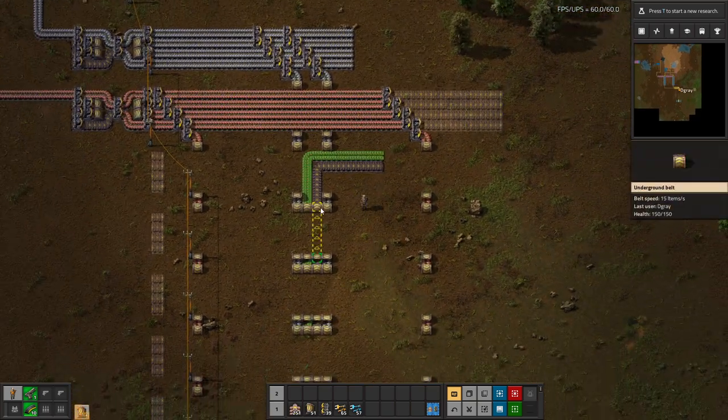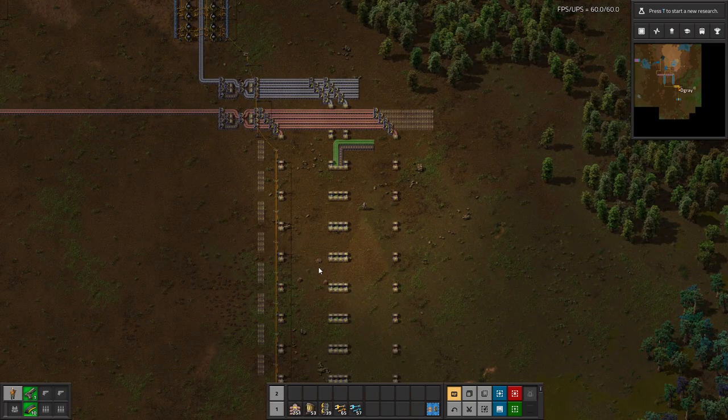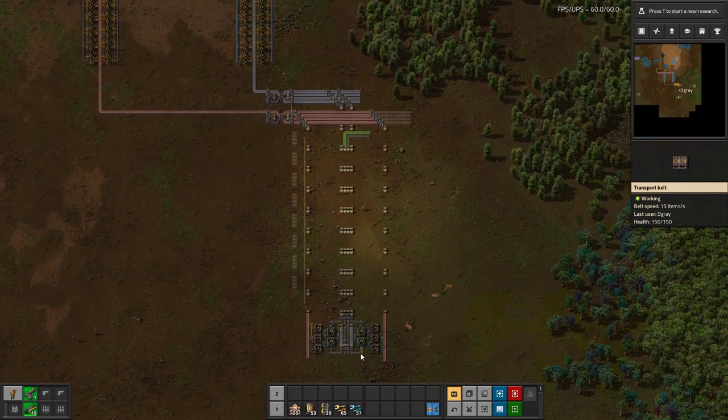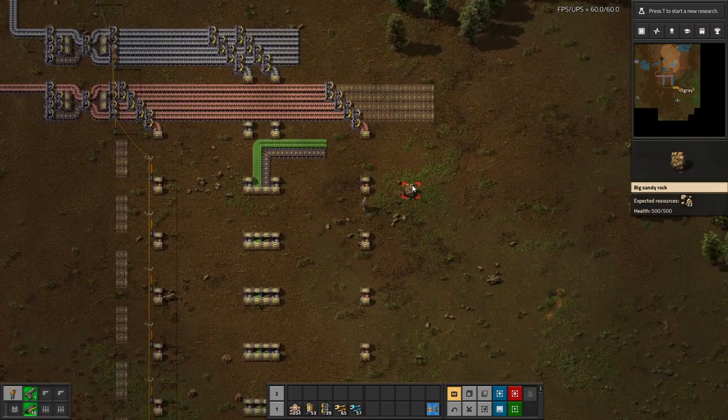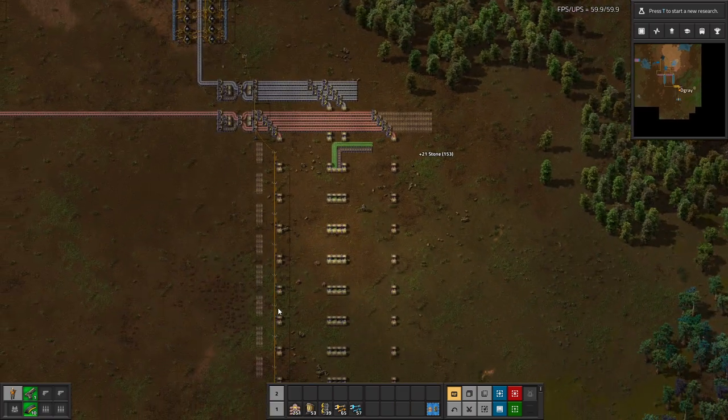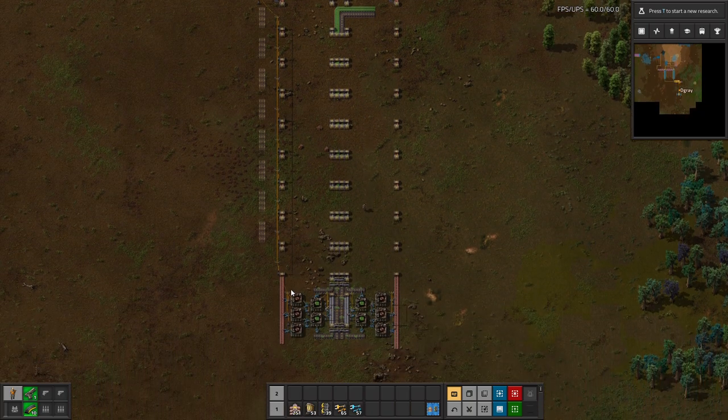Two lines of green circuits — of course we haven't expanded it out to produce enough yet, but this will be fine for now. So that is pretty much the design behind the main bus build.